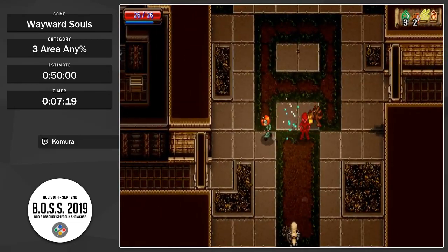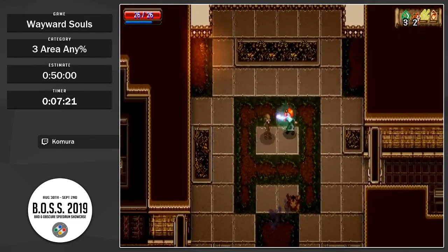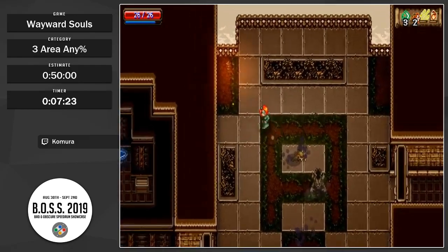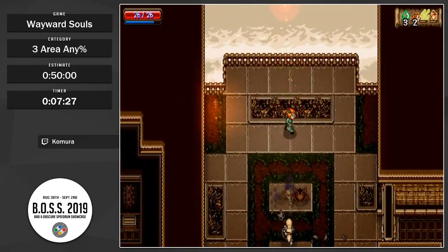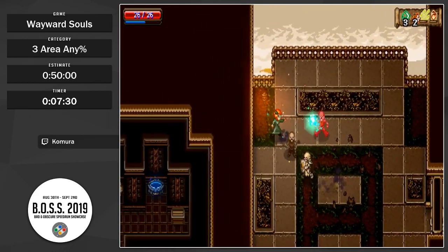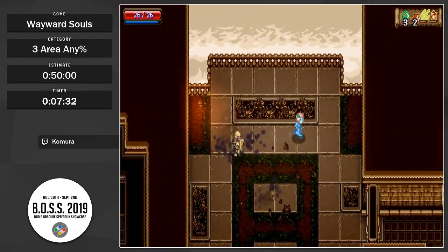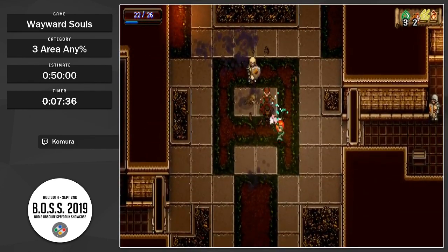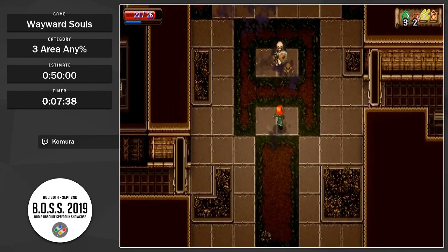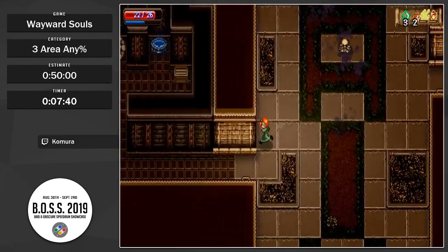Grotesques — these guys, once you deal a certain amount of damage, will turn to stone and then burst. And that burst can hurt you, so be careful there. Then once you hit them enough after that, they'll go down for good.